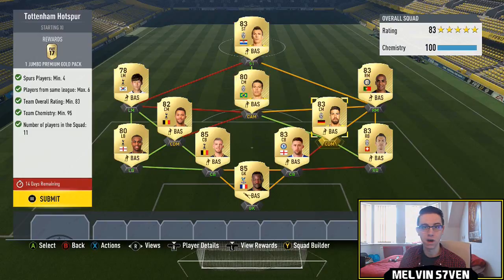You could, for example, get Kane and Eriksen — that would work — and then Lamela would work on the other side, and maybe a Tongan and Rose. But you only need four, so yeah, you could do it a lot cheaper.